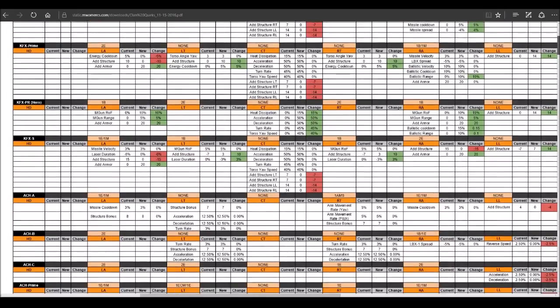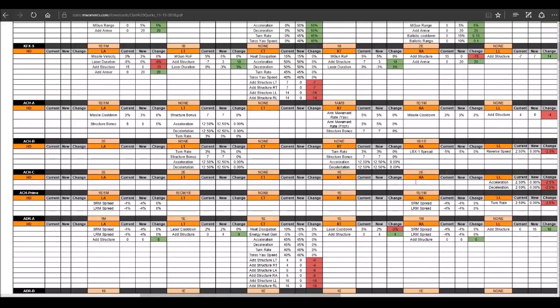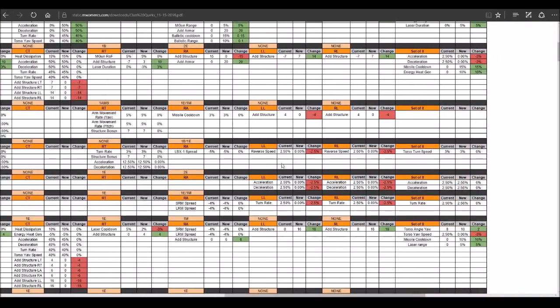The Arctic Cheetah is taking a bit of a nerf. Combining right and left leg changes: 5% reverse speed, 5% acceleration/deceleration, 5% turn rate, and 4 structure off the legs. If you go to the forums, people act like this is the death of the Cheetah. Guys, it's a frickin' Arctic Cheetah — it's stupid overpowered. It is the Kodiak 3 of light mechs. It'll be fine.